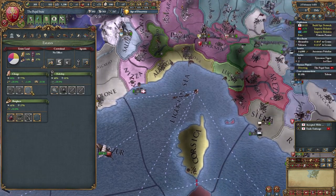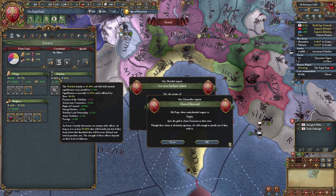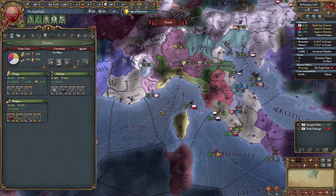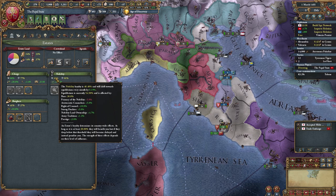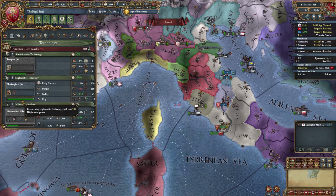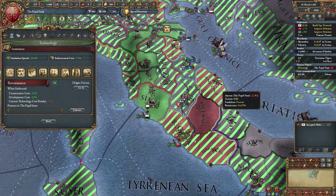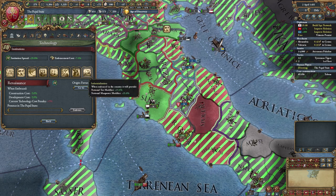Estates no longer start to get penalties at below 40, which I believe was the limit before. I think it was 40 — if they were below 40 they get penalties. That's no longer the case; that's been dropped to 30, which gives you a lot more room to play around with estates and stuff. It's quite nice. So look forward to using that whenever you guys get your hands on the game or on the DLC.